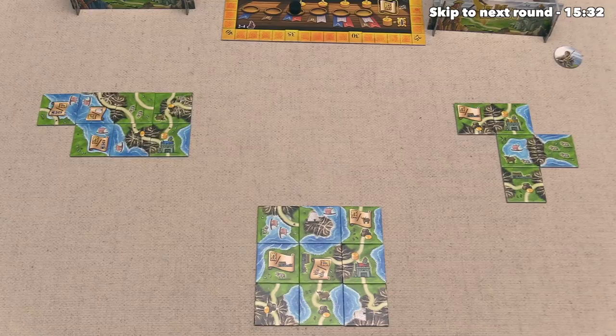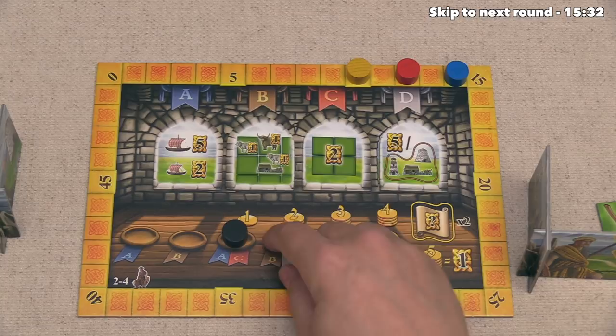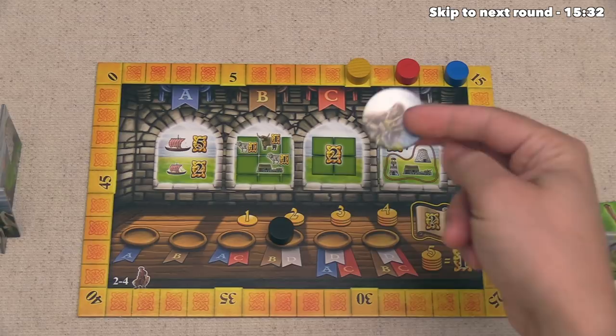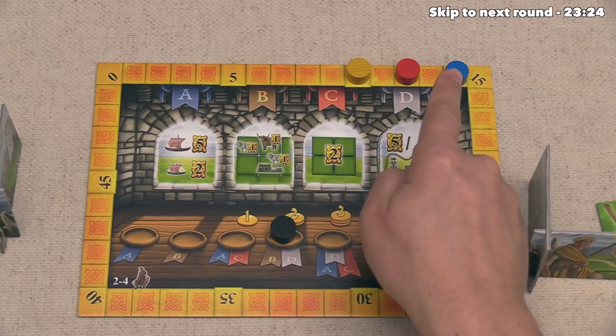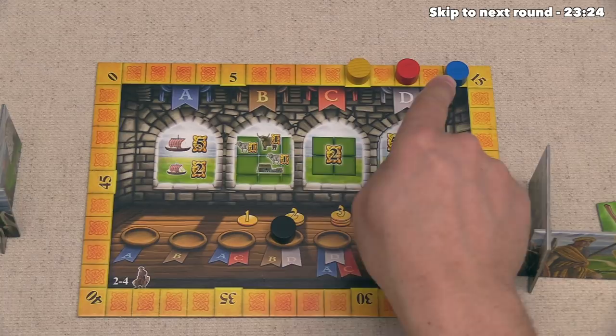So blue goes up to 14, and we go up to 12, and that has finished out the scoring. So we can move this pawn over here, and then the starting player token will head back over to us. And it's now time to go into the 4th round of the game. Now in this round, the players are going to get 2 coins for every person above them on the track. It looks like the yellow player is now farthest behind, so they are going to get 4 money, and we are going to get 2 extra money as income.